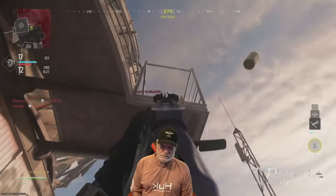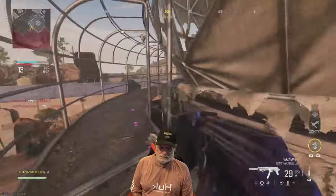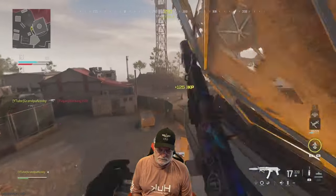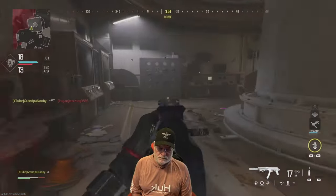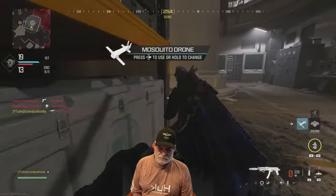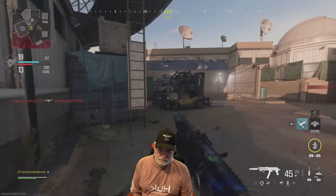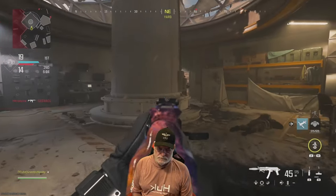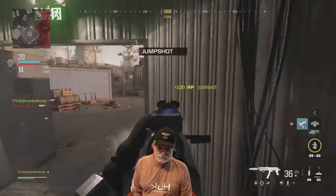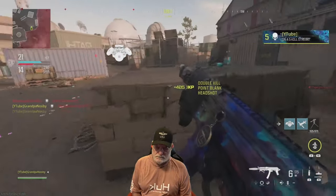He gets knocked down but he gets up again — they're never gonna keep me down. That guy's not even looking behind him; he knew I was trying to gack him. That 3.7 meters per second ADS movement speed was a godsend. You can see I'm keeping my crosshairs in the middle — I know I'm gonna get comments to raise them. But I can always jump, and a lot of people drop shot me.